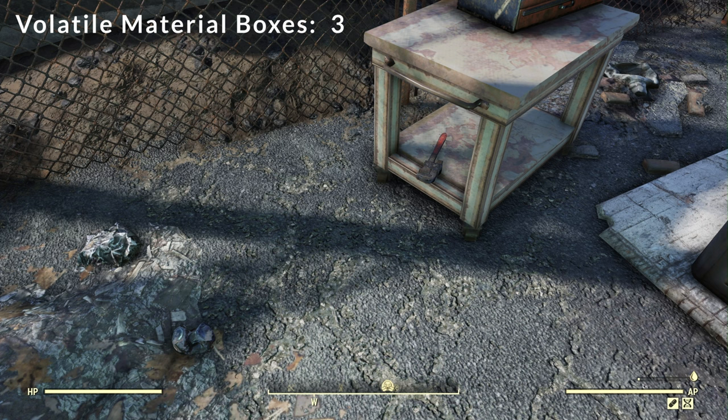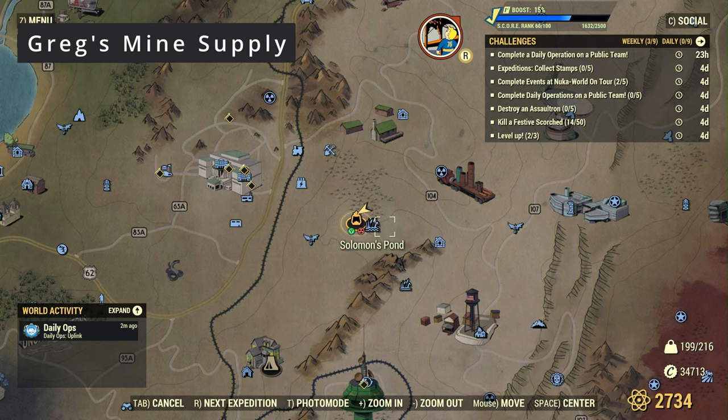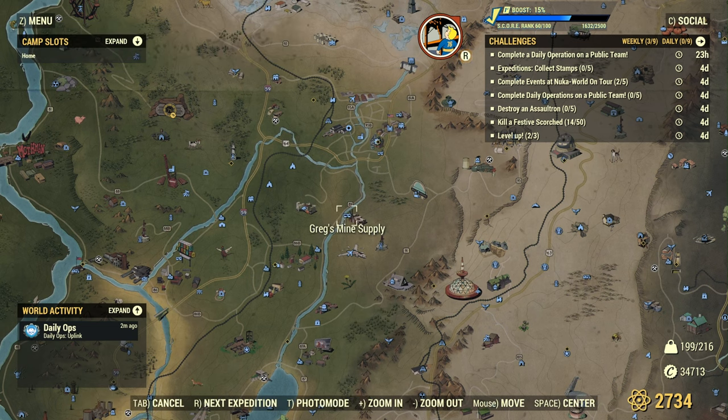That is going to do it for the Rusty Pick. Our next location is going to be Greg's Mine Supply. Open up our map — that is on the south side of Morgantown. Greg's Mine Supply is right there, so let's go ahead and fast travel there.